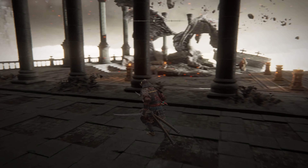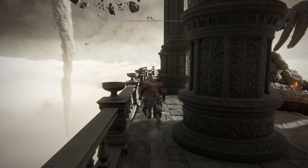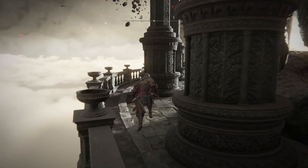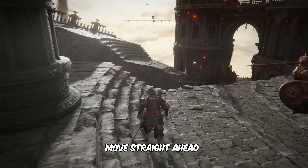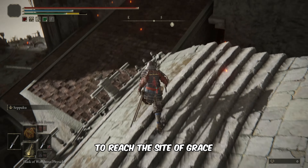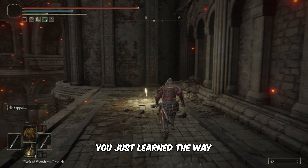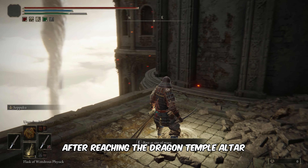Proceed forward and turn into the first opening to the right. Continue navigating through the ruins by taking multiple jumps. Pass through the doorway and keep on following my lead. Move straight ahead, passing by a shielded enemy. Jump off to the broken balcony to the right of the enemy to reach the site of Grace.